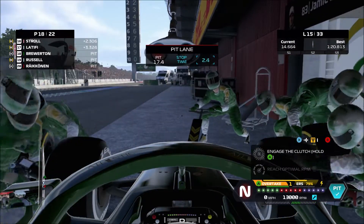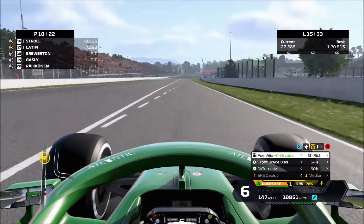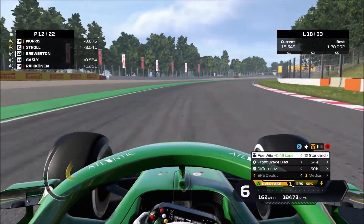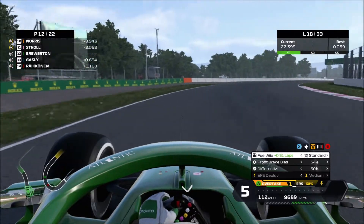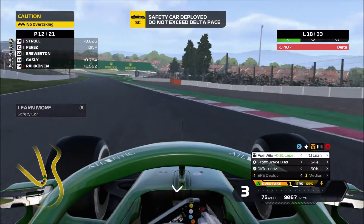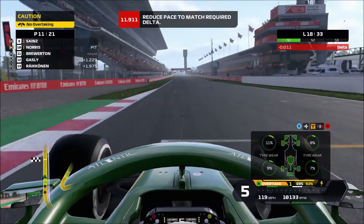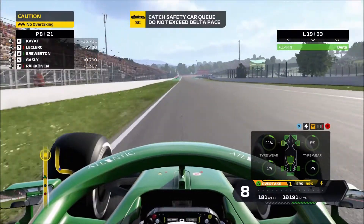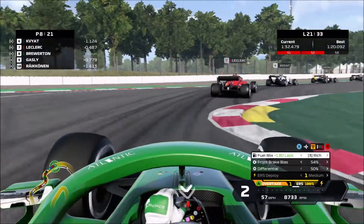Out on hard tires at lap 15, pretty close to half distance. Gasly has jumped Raikkonen in the pit stops, which is even better for us — Gasly's Honda engine on the straights is not as strong as the Ferrari, and the Alpha Tauri isn't as fast as the Alfa Romeo. Meanwhile, Sergio Perez is out of the race with mechanical issues, which gives us one more place. Then the safety car comes out and several cars pit — including the two McLarens and Stroll's Racing Point — elevating us all the way to 8th place.